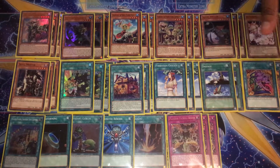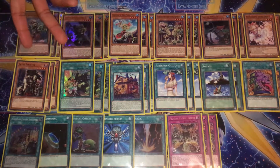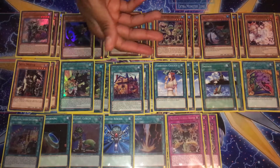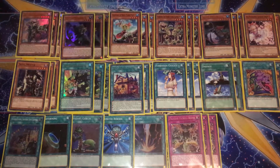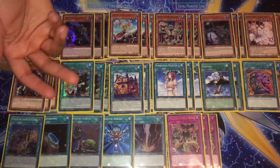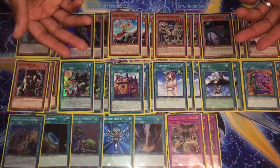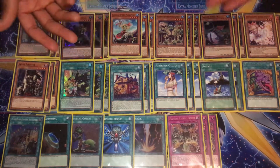I don't run three Desires mainly because I don't like hitting Desires into Desires — two Desires plus Upstart Goblin works fine as a draw engine alongside Black Beard. For the most part this deck performed okay, but it's nowhere near a meta contender. If I had cards like Forbidden Droplet I could have broken a lot more boards. That said, the deck can play on the opponent's turn, and normal summoning White Beard to clear their board can actually be good enough.